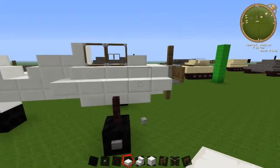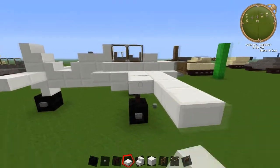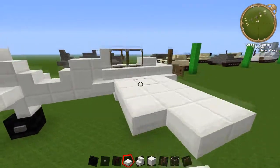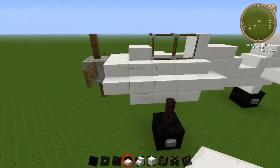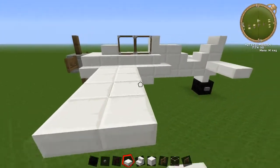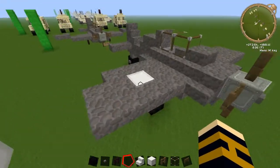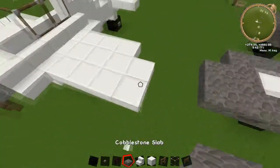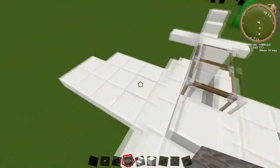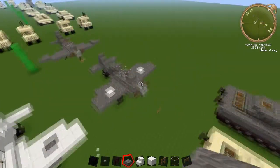Coming off the side here, come out four with slabs — one, two, three, four — then three more, and the same on the other side. If you want, you can also use another slab on some parts of the wing to style it a little bit — it's up to you guys if you want to do that.